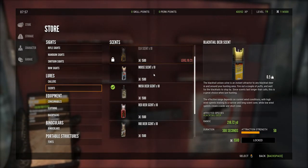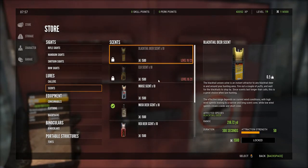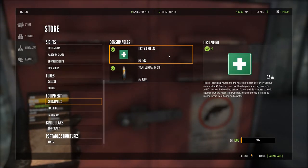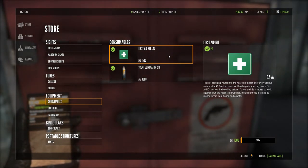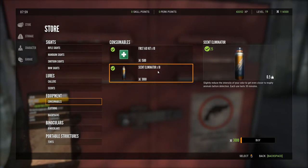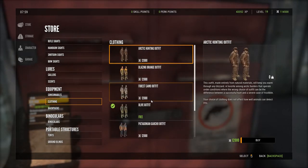Scents are different deer scents and moose scents you can spray to attract animals — they do work, so buy them and put them to use. You also have consumables: a first aid kit in case you fall or get attacked by a wild animal to heal yourself. You can also accomplish the same thing by going to a lodge and sleeping, or setting up your tent and sleeping. Scent eliminator is there too, though I honestly haven't seen it work that well.